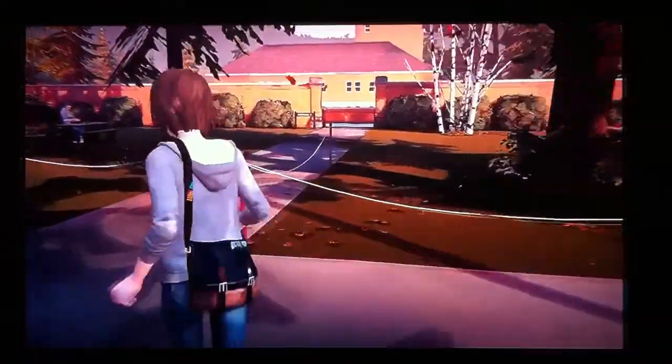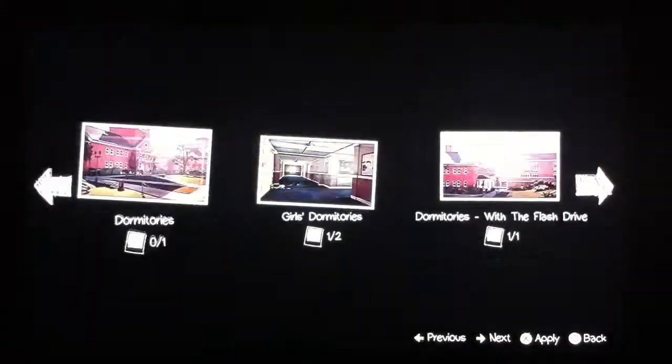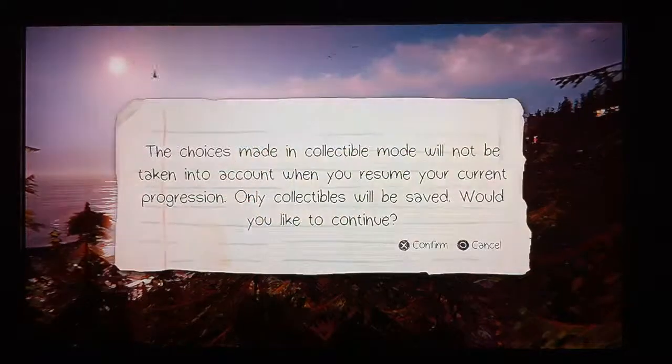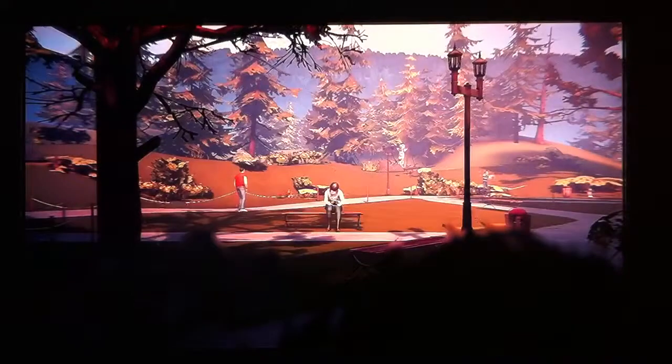Let's head off to this dormitory area. We're missing one in the dorms - the outside dorms and inside. We're also missing that sunset picture, which I had no idea how to get at first, but now I know. I do believe I get a trophy for this, so that's a bonus. I don't really care much for trophies, but it's kind of nice to have.